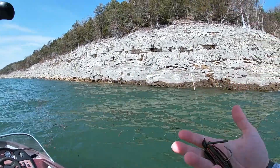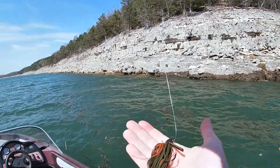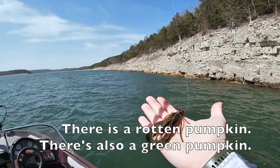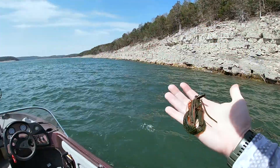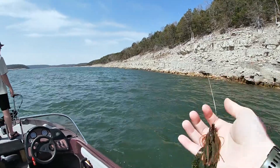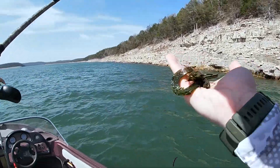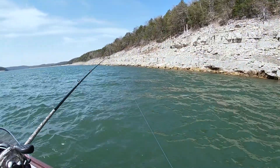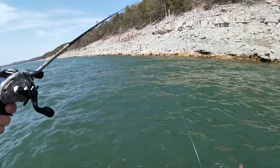Guys, we've made it to our first spot. I'm going to start with this jig — it's a green pumpkin, I think it's called Rotten Pumpkin? Actually it's a Guggen Squad jig with a rattling chunk trailer on it. It's green and orange. We're going to work this cliff here while the wind pushes us way off into nowhere.